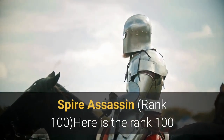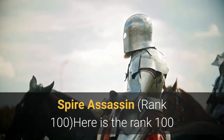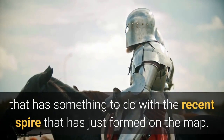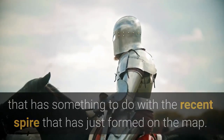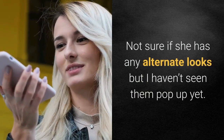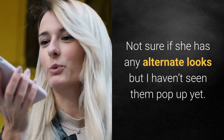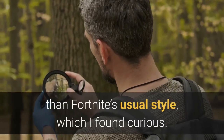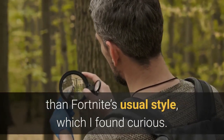Spider Assassin, Rank 100. Here is the Rank 100 set, which is a wicked-looking female assassin that has something to do with the recent Spire that has just formed on the map. Not sure if she has any alternate looks but I haven't seen them pop up yet. Her animation is pretty detailed and a bit different than Fortnite's usual style, which I found curious.